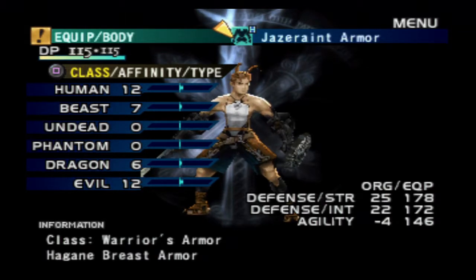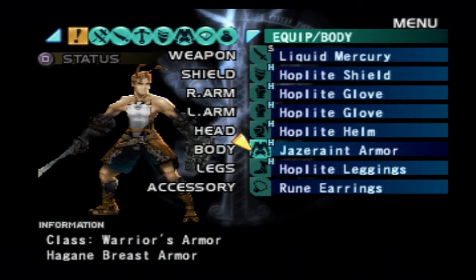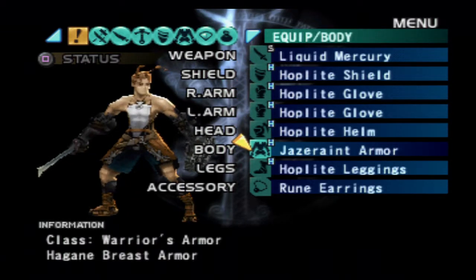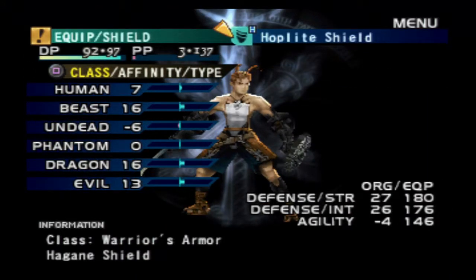Trust me, I looked through those combining areas for a good three, four, or five hours. It takes forever. I sat there for about an hour or more on each individual area — shield, arms, head, body, and legs — just trying to find out the best combinations of stuff that I had. But as you can see, the Hoplite stuff is pretty damn good.